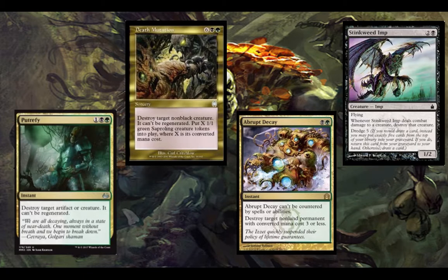Next up we have the target removal spells. We have Putrefy, the very well-known Abrupt Decay played widely in Modern, a Dredge creature that destroys a creature if it deals combat damage to it — pretty much people aren't going to be blocking with it, but on the occasions that they do, that creature will be destroyed no matter what. And then we have Death Mutation, a pretty high cost at 8 mana that destroys a non-black creature, ensures it can't be regenerated, and you get Saproling tokens equal to the creature's converted mana cost. There is a sub-theme in this deck with tokens, so this is one of those token producers.